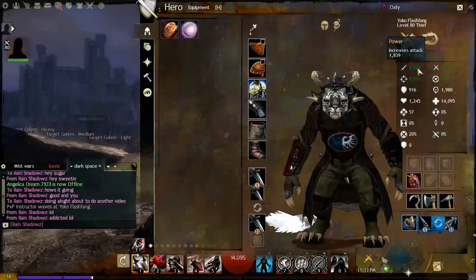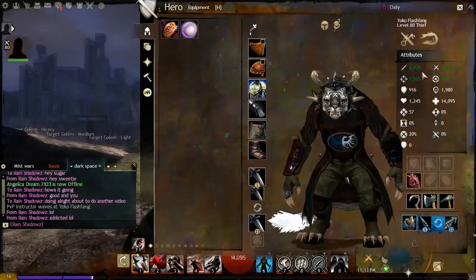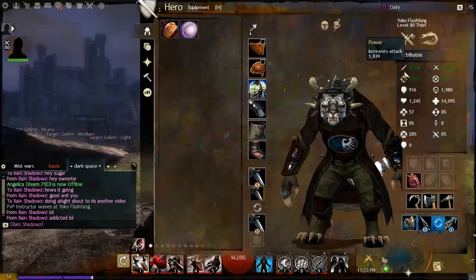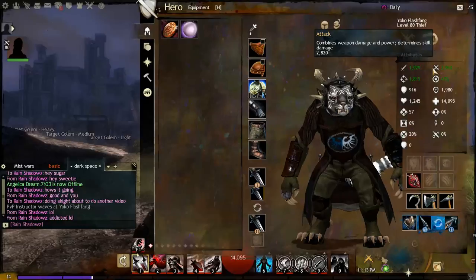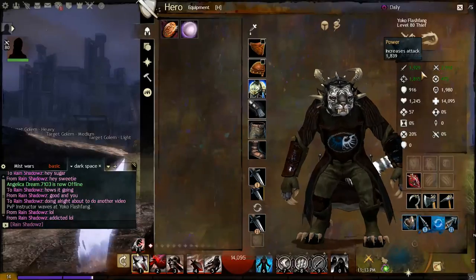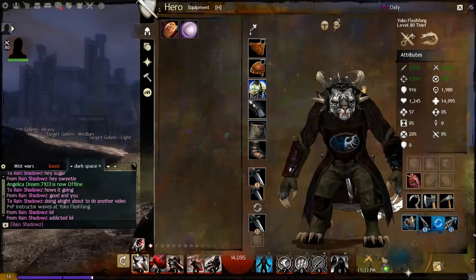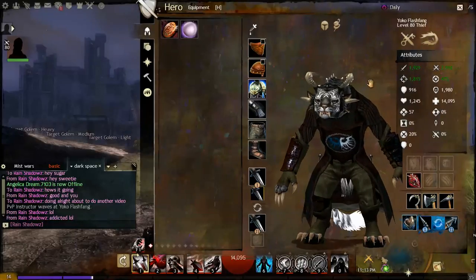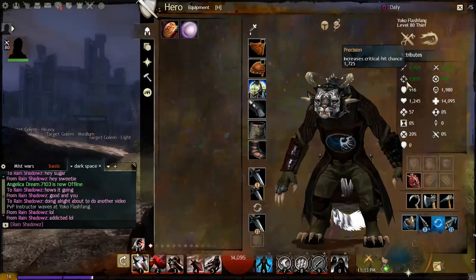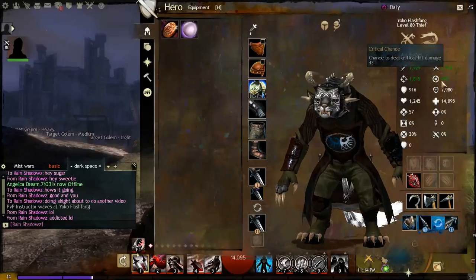Now let's talk about the stat attributes. Power increases your attack, which is determined by the amount of Power you have and your weapon's damage — it's your primary offensive stat and determines your base damage versus a target's armor. More Power is the best and most direct way to increase your overall DPS. Precision is your second offensive stat and governs critical chance — the higher your Precision, the more critical chance you will have.